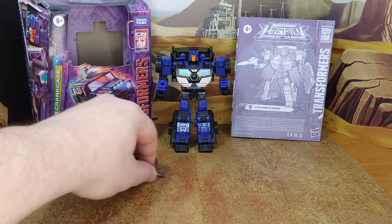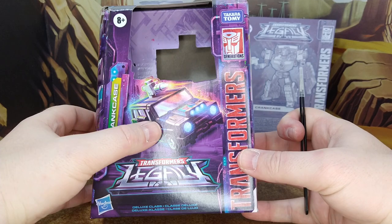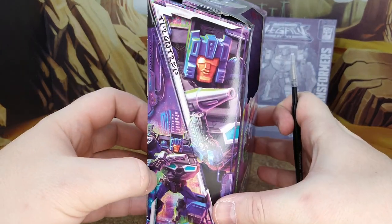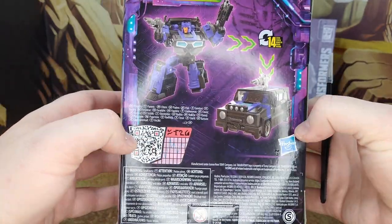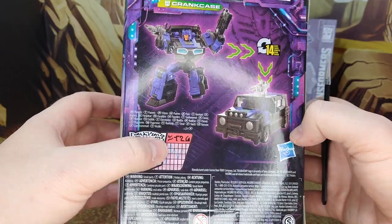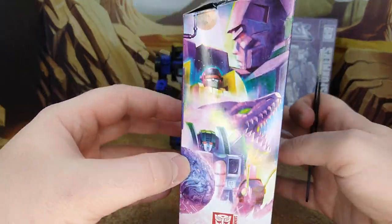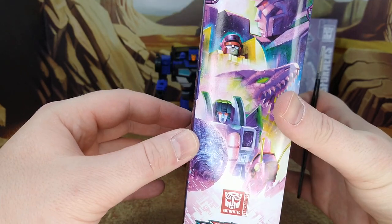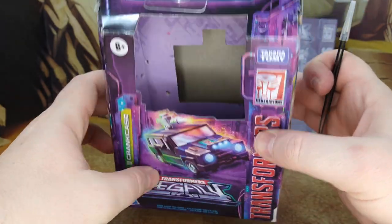Alright, let's take a look at the box. It's a standard legacy box — artwork, alt mode, robot mode, bigger robot mode with Cybertron and stuff. Looks good. Product shot, 14-step, and the QR code if you want to get the stats on this guy. And then the standard legacy everything, you know — it's the same image all the time, so it looks good.